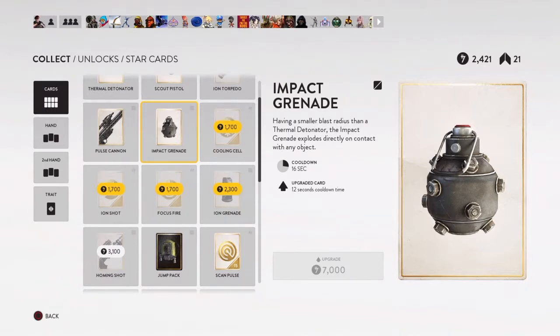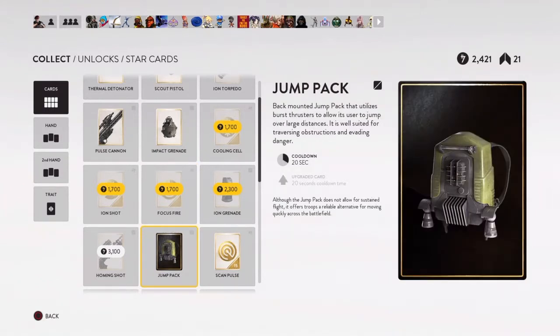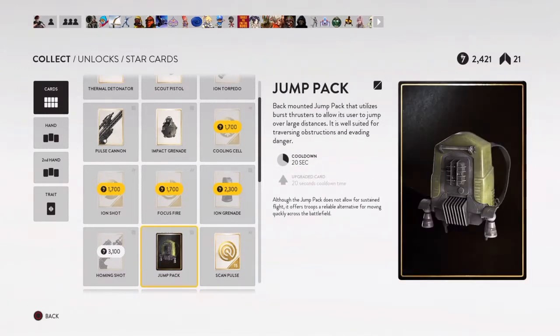I've also been using the flashbang grenade because I like to disorient people. This grenade is really good — wide dispersal. The jump jet is also really good: it gets you around fast and into high places without having to circle all the way around.